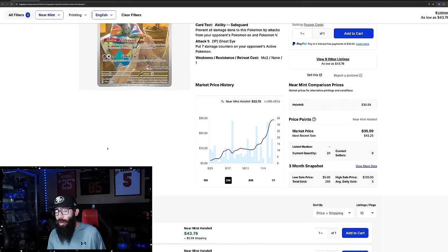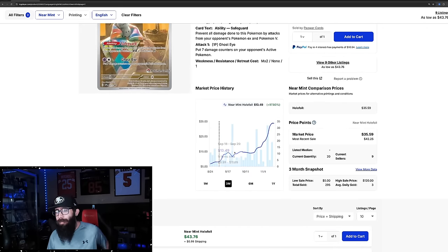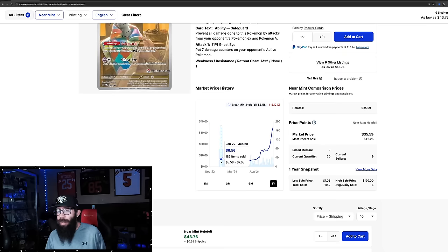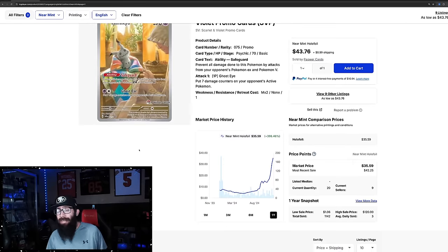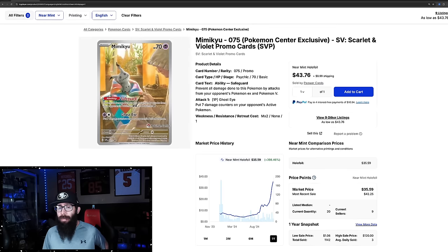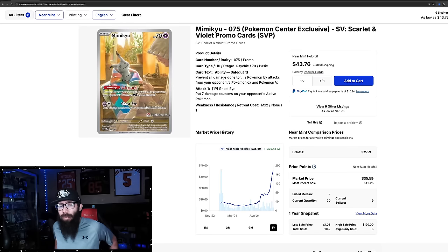So we'll just call this a $45 card now. That's way above where the chart shows — sometimes the chart lags behind because it's got to get more sales data. The past month is up 152%. On the one-year chart, pre-release prices were at $7 and a low of $4. Massive gains here. The Mimikyu Pokemon Center ETB has seen absolutely massive gains. I can't remember if these are still available on the Pokemon Center, but if they are, they're going to get snatched up pretty quick.